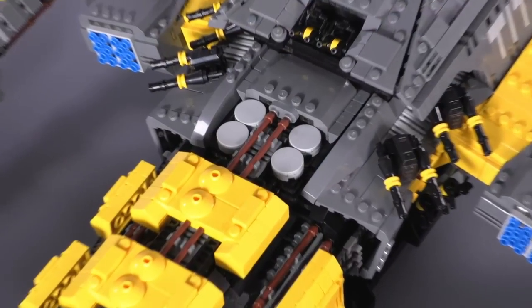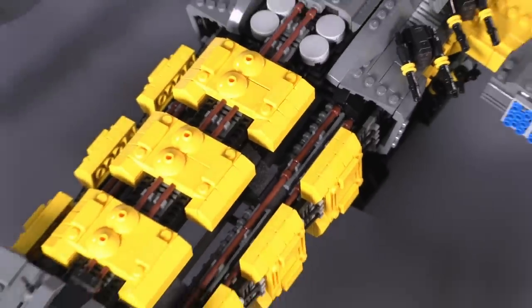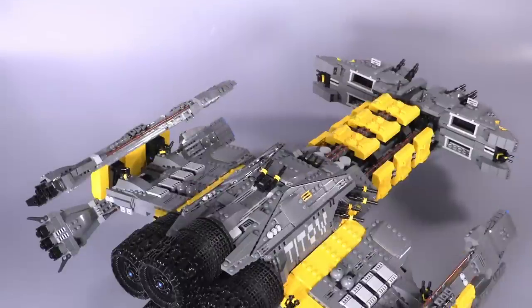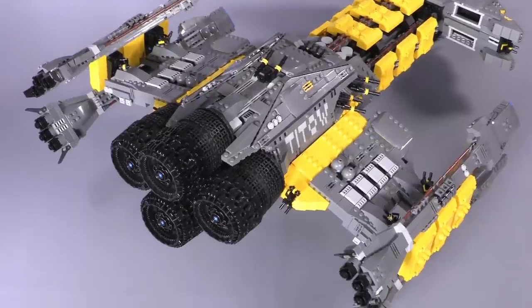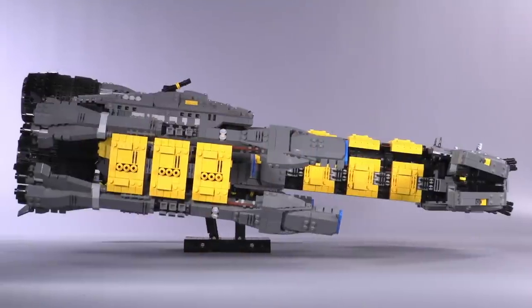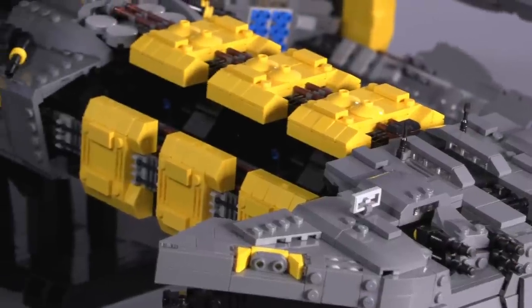I particularly like the browned bar highlights that go along the neck of the ship. In-universe, this is supposed to be about a kilometer long — maybe two-thirds the size of a Star Destroyer. So naturally, the closer you look at this model, the more details you would like to see: small things sticking out here and there in order to make this ship feel like a giant capital ship that has, in fact, been shrunk down.